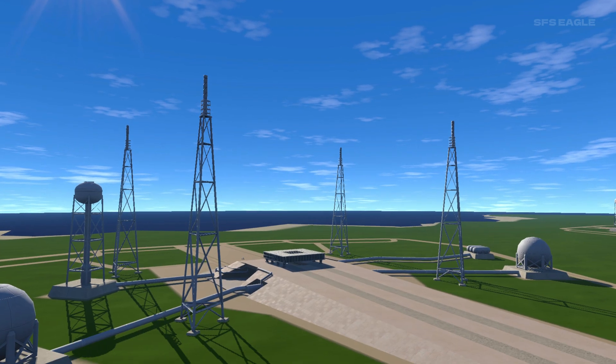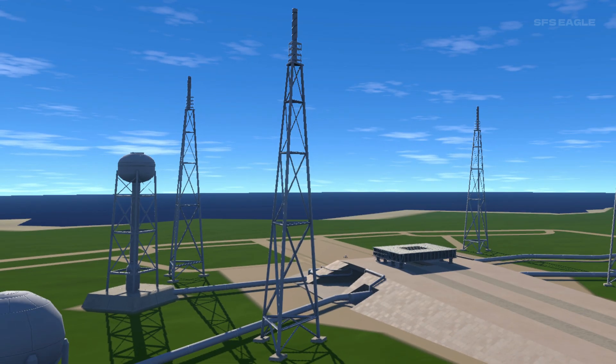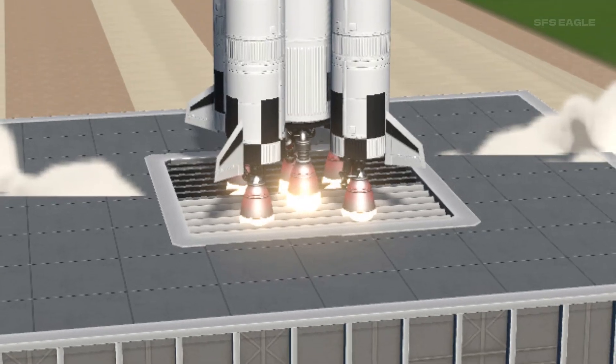Looking at the launch pads, we have an entire launch setup with a flame trench, tanks for propellant, and lightning towers. And here we can see actual smoke coming from the rocket, as well as a glow being emitted from the engine.